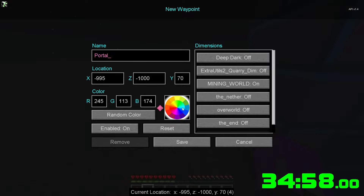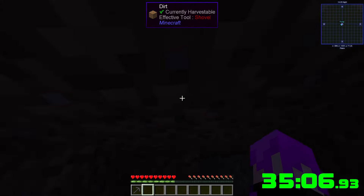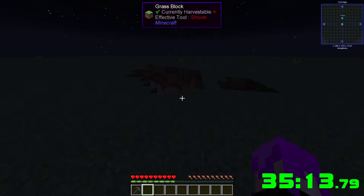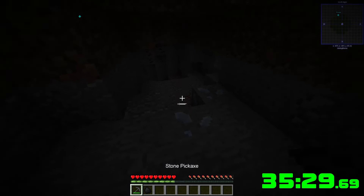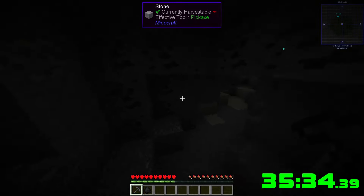We're gonna make a waypoint — light blue — and there we go, awesome. Now we have a portal. We're gonna get into a cave — I think I saw one that looked fairly decent. Turn the brightness up, grab a piece of coal. We're gonna be picky — we only have 16 durability.